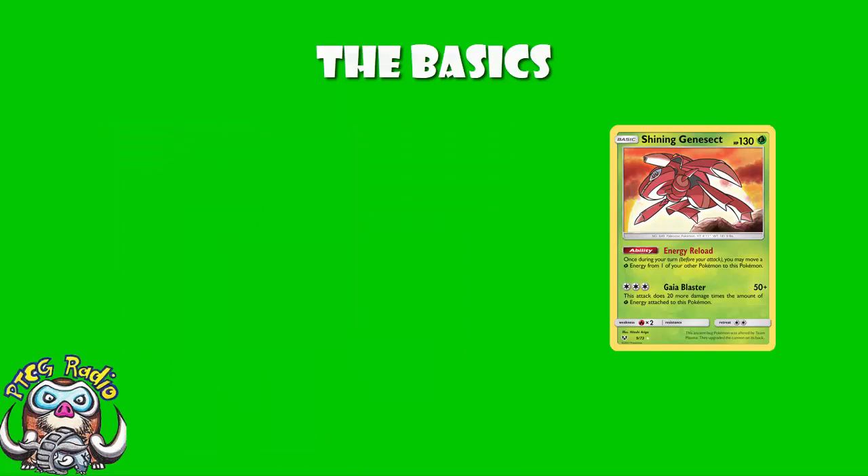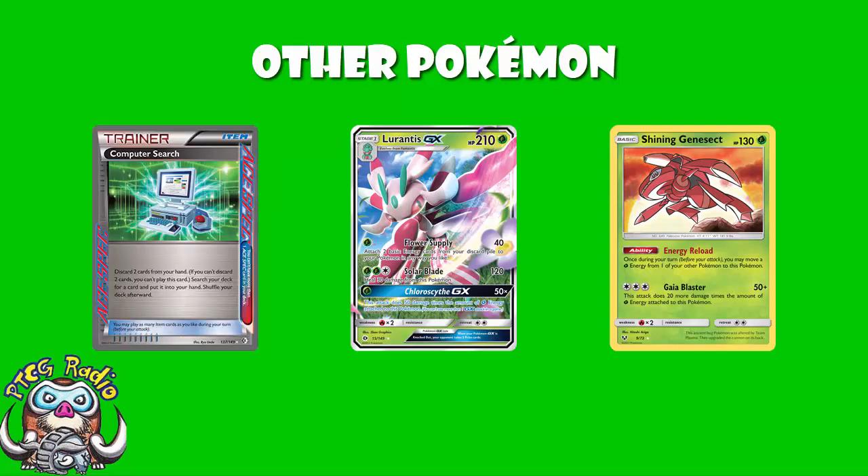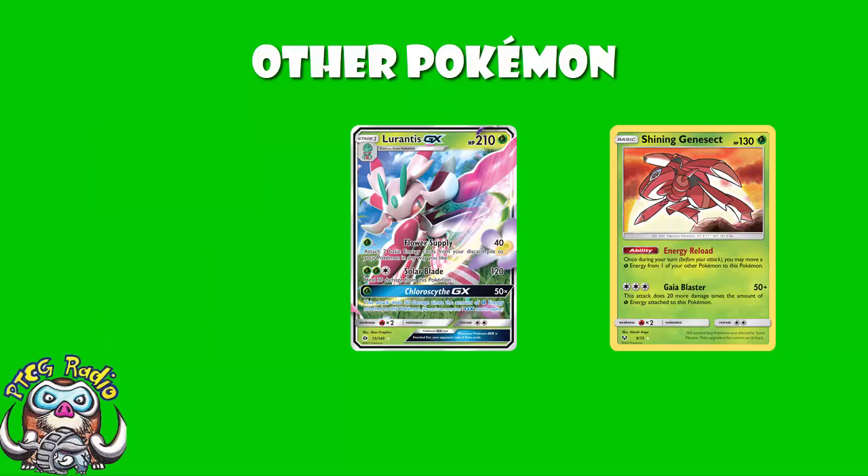The other Pokémon that got played here as a 1-1 line was Lurantis GX. I'm personally slightly torn on it — it's a 1-1 line, so there'll be games where one of the two gets prized, either your Fomantis or your Lurantis. But there are two things that are really good here. Firstly, Flower Supply attaches two basic energy from your discard to your Pokémon in any way that you like — it helps accelerate energy onto your Shining Genesect, which is important because Shining Genesect, even with Jungle Totem from Venusaur, is not a single energy attacker. And GX attacks are kind of like the old Ace Spec trainer cards — you can only have one per game, but they're so good you need to have one. And neither Shining Genesect nor Venusaur is a GX with a GX attack, so in comes Lurantis.